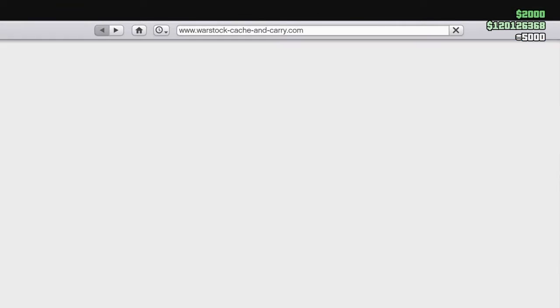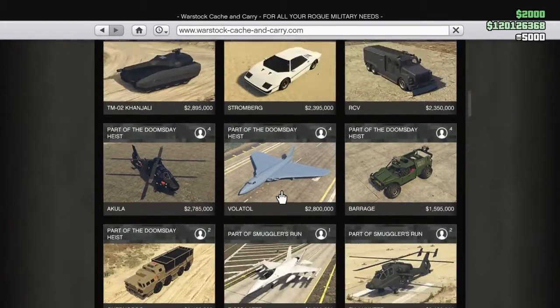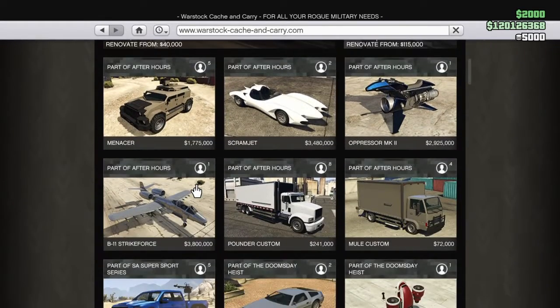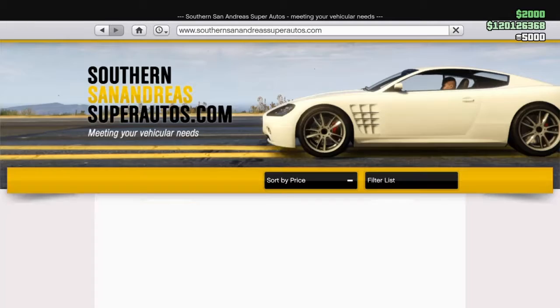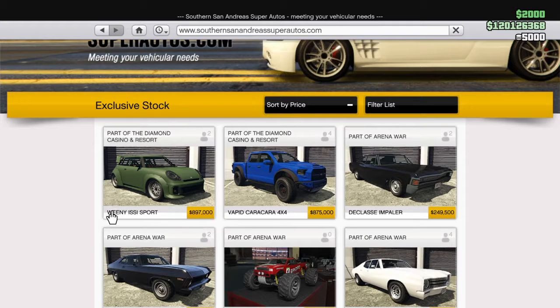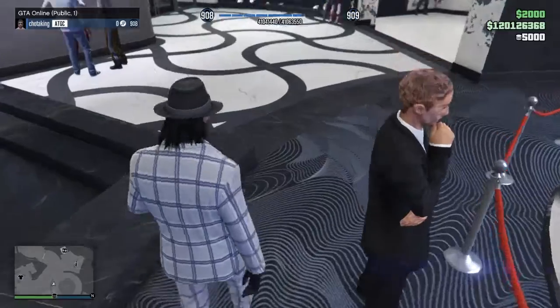I heard there were some vehicles from the War Stock as well, but I think I was misled — maybe it was on the Southern SA website. The Winnie EC Sport is actually a vehicle released along with the DLC, so that's a surprise, and we have the Rapid GT Caracara 4x4 — that's pretty cool. I'm actually gonna purchase all these vehicles in a future video on the channel, so make sure you subscribe.